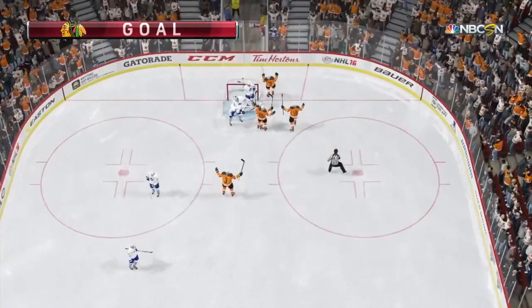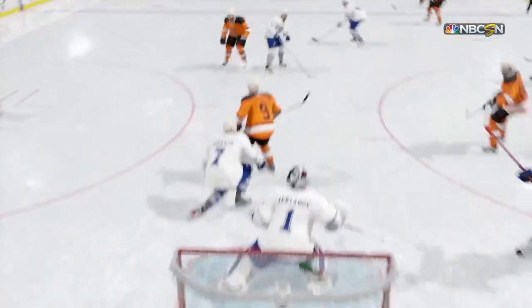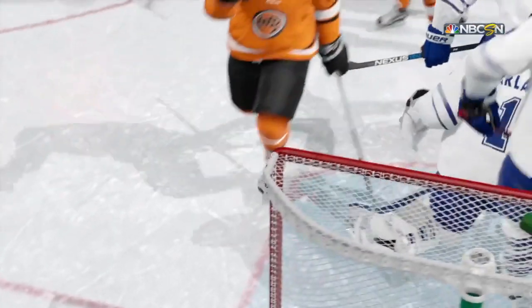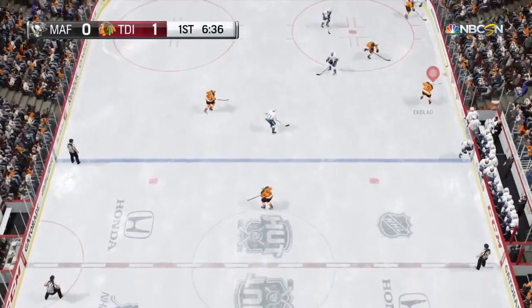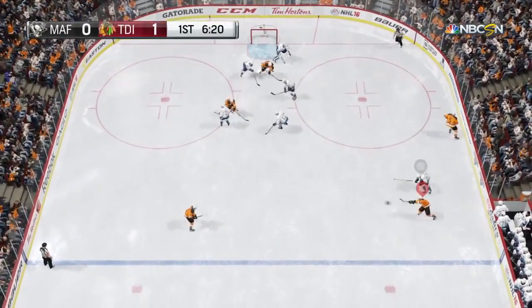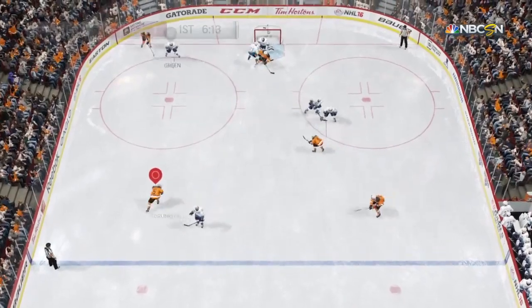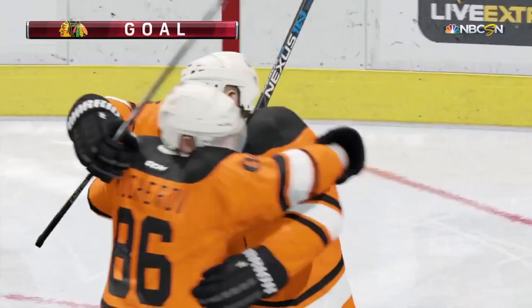One word of caution: if you see your opponent using the tight point strategy — so if he's got two forwards up high in the zone covering both your defensemen — I would definitely recommend avoiding using your points, because there's most likely a lot of space open down low. As you've probably experienced yourself, if you get stripped of the puck by your opponent on the blue line, it's gg.